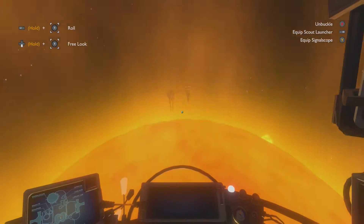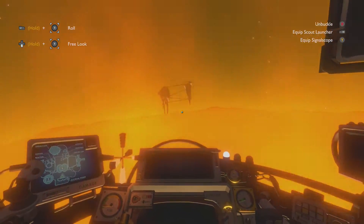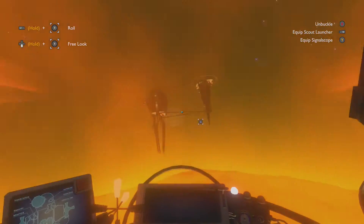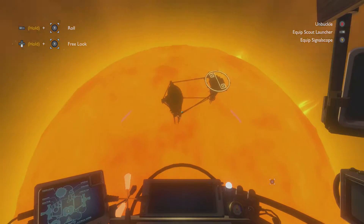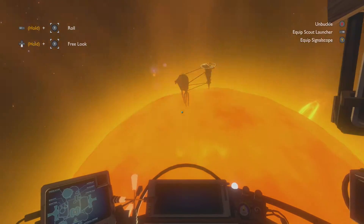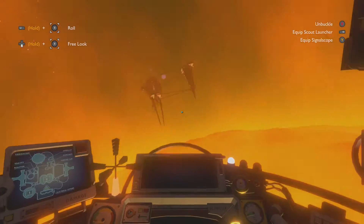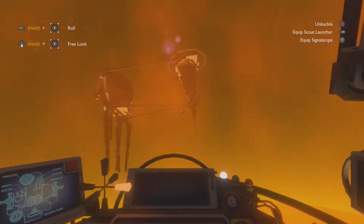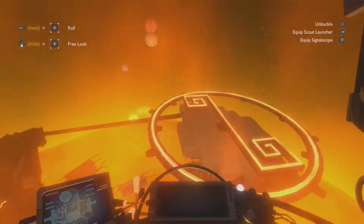What I do is I kind of just try to get as low and as fast as I can. I basically always overshoot the sun station, so that's why I try to get as low and as quick as I can, and then slow down when I'm close enough to it. That way the overshoot kind of slings me right above the sun station and then you just kind of slam yourself down.